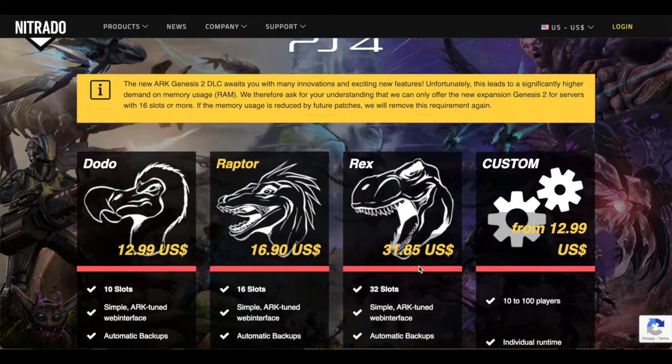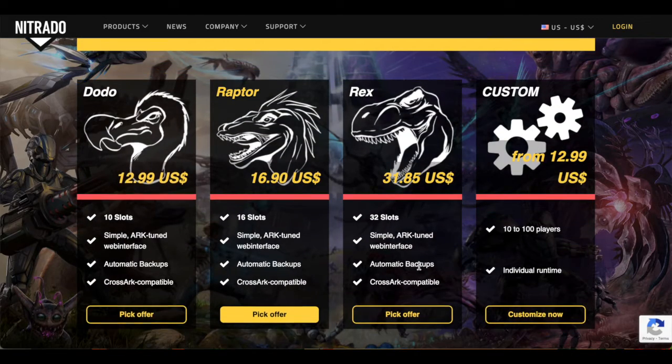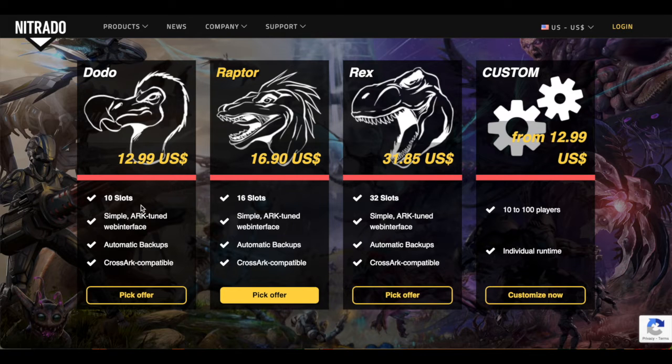This is where we choose the size of the server we want to set up. The Dodo is their smallest package at $13, 10 slots, which means you and nine of your friends can play all the time, as much as you want, $13 a month. The Raptor is going to be 16 slots, which is actually necessary for the Genesis 2 map. The Rex is 32 slots, and then Custom is up to 100 players.